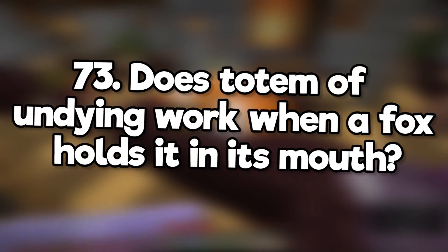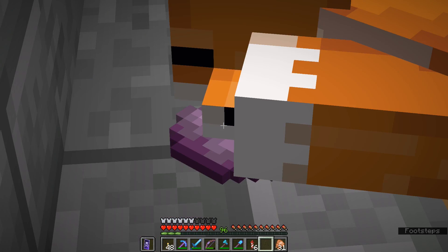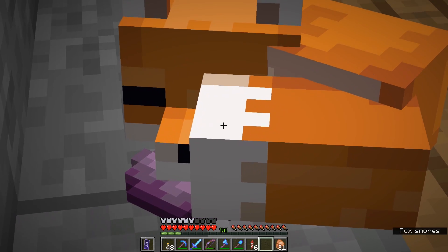Does a totem of undying work when a fox holds it in its mouth? Yes, a totem of undying will save a fox from death. They'll also teleport if they eat chorus fruit.